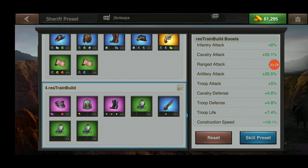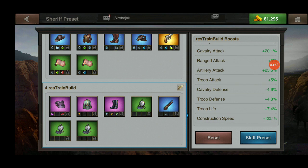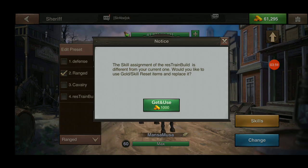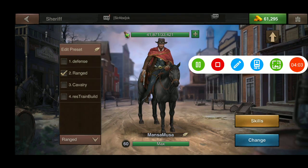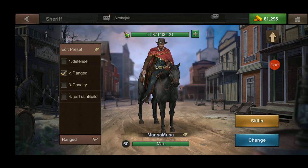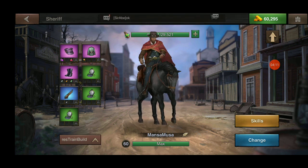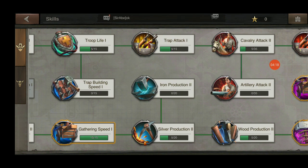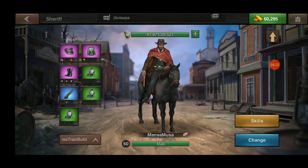Anytime I want to do one particular task, all I have to do is change up my gear. Because I'm set with three training items, this is the preset I use when I train troops. But if I want to do a building upgrade, it's just as simple as swapping out a few pieces of gear. Click your sheriff, click your preset — number four — spend gold to swap, and that applies the preset to your skills.